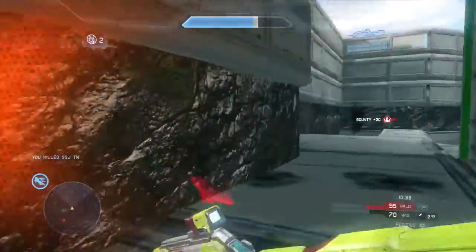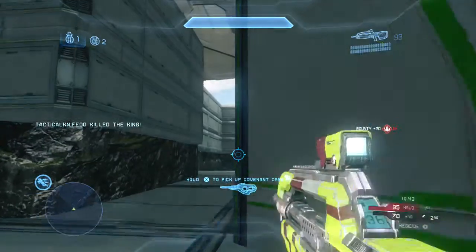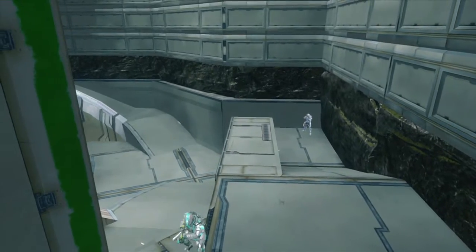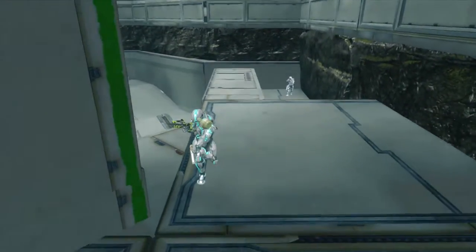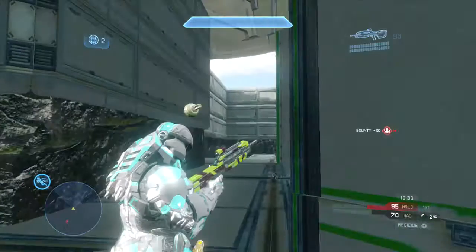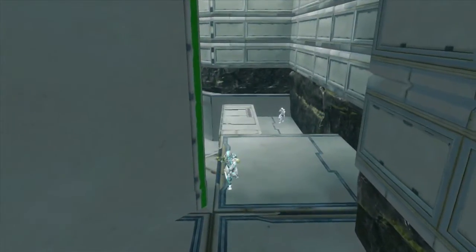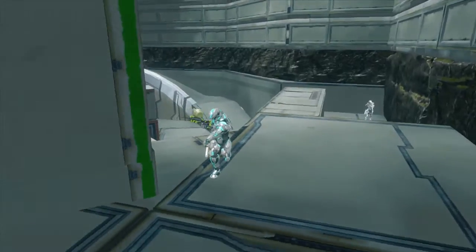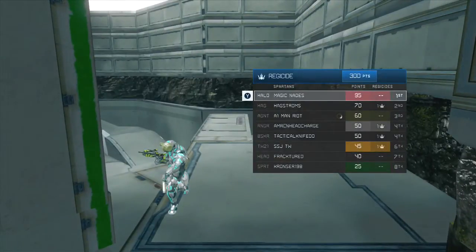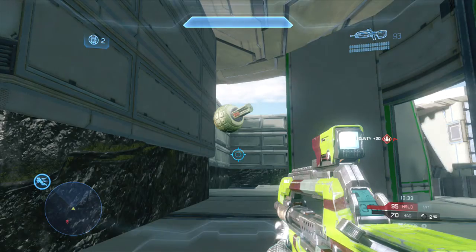I'm also going to point out how completely unlucky and unfair it is — multiple times in a row — as this player literally spawns behind you. He's wearing even a similar armor configuration. This is completely unfair. This is one of the reasons why this map should not be in free-for-all. Simplex and Onyx should not be in free-for-all in my opinion, because with the player count, this happens. I'm also going to show you another point in time in the film where it happens.